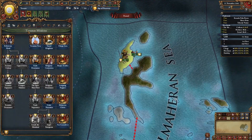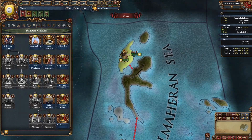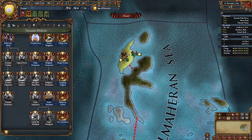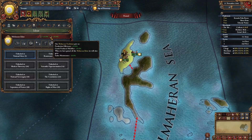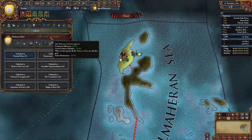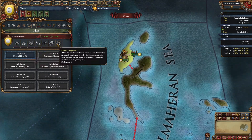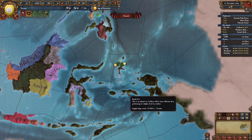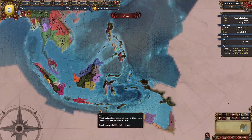Ternati has access to Ternatan missions which include colonizing the surrounding islands, focusing on trade, religious conversion, and construction of manufactories. We have Moluccan ideas starting off as production efficiency plus 10 and goods produced plus 10 for their traditions, and sailor maintenance minus 10% for their ambition. Their national ideas focus on trade and colonization. By using this guide, you will become a powerful trade and colonial empire and will be able to own all of the Indonesian islands in no time.